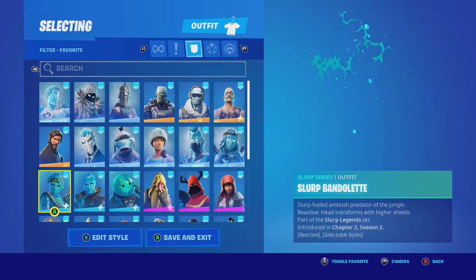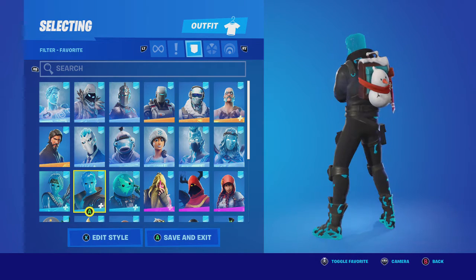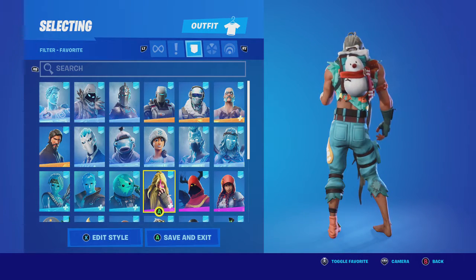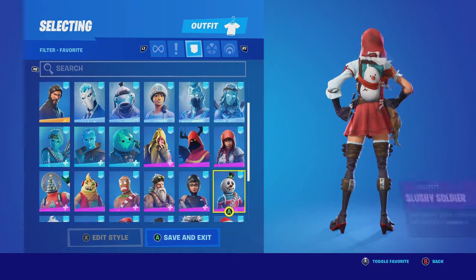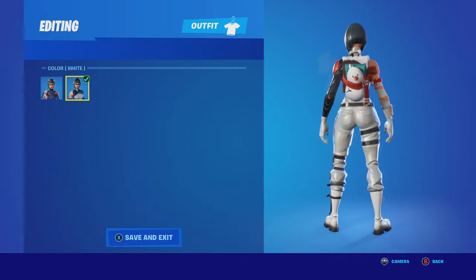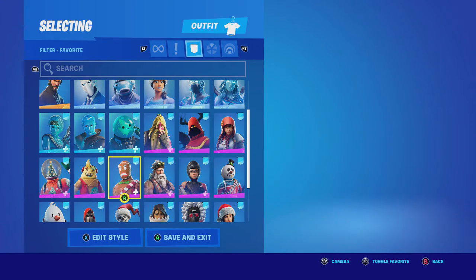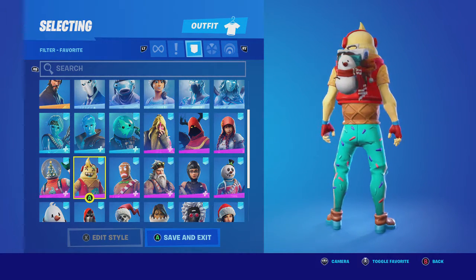John Thicke. Slurp Bandit — that looks pretty good. Same with Slurp Jonesy and then Slurp Leviathan. Bunker Jonesy with his aged style looks great. Cloaked Shadow looks pretty decent. Fable looks great. Slushy Soldier looks pretty good. Shadow Ops with her white style looks pretty good. Sergeant Winter, which I think Snowmando is based off of. Snowmando looks like he's Ripley and Sergeant Winter mixed.